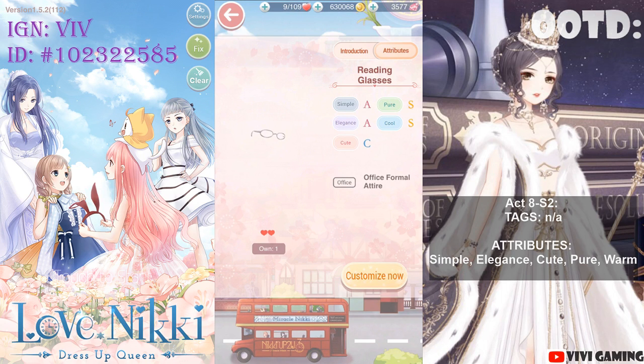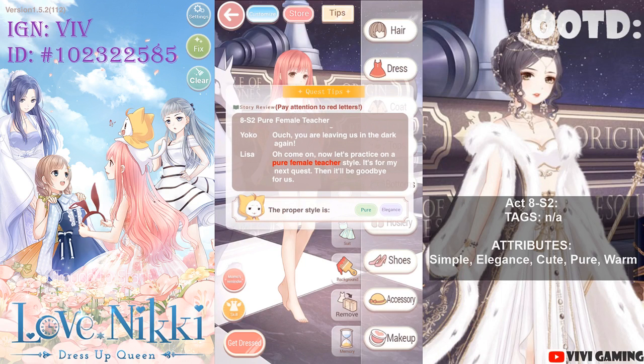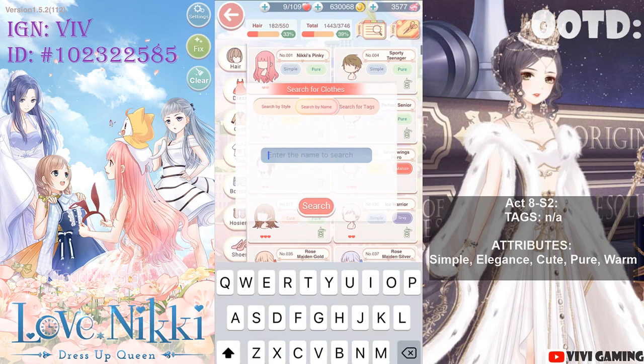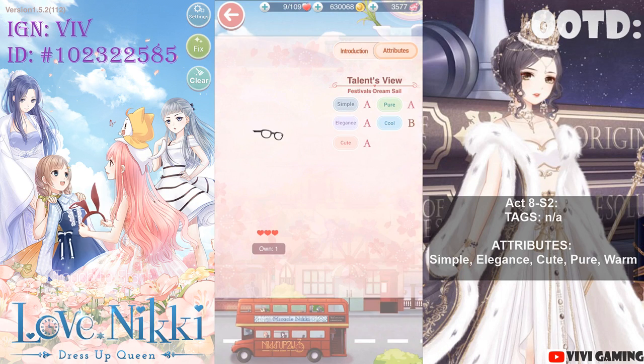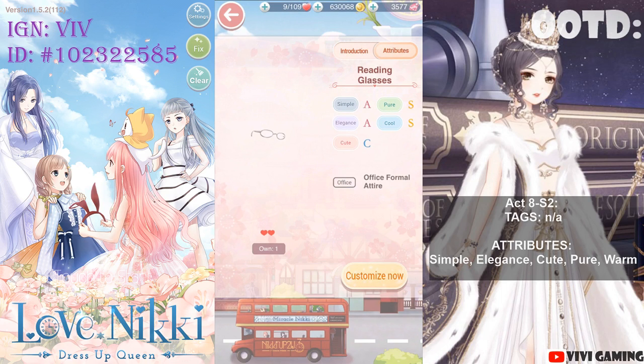Which one is better? Let's talk weighted attributes. Those five attributes are not created equal — some are worth more points and Momo will tell you what they are. Go to Tips and Momo says Pure and Elegance is worth more, so you want Pure and Elegance at SS to give you the most points. Talents View has all A's except Cool, but we don't care about Cool because you don't get points for it. Reading Glasses has S for Pure, which is good — you get more points if your Elegance and Pure are a higher grade. So I'll probably go with Reading Glasses for this stage. Cute is only graded C, but it's not graded as high as Pure and Elegance, so that's okay.